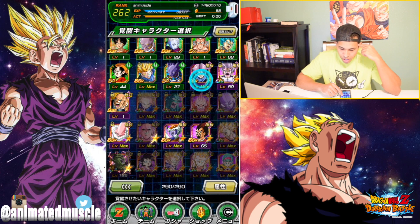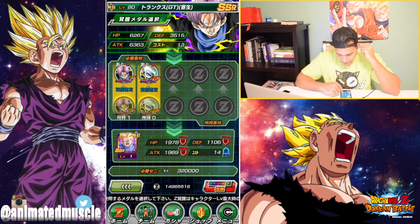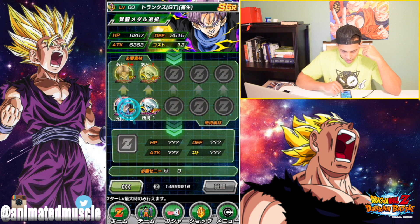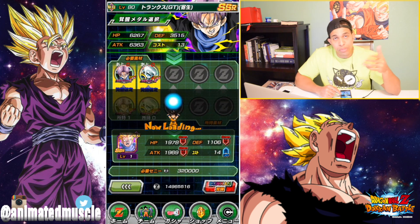Here he is pre-Dokkan - free card, you can farm him. So go ahead and get his SA up to 10, and go ahead and awaken him. It takes 15 Trunks medals and it takes one Baby medal, so go ahead and get this boy awakened from his base form into a Super Saiyan form.